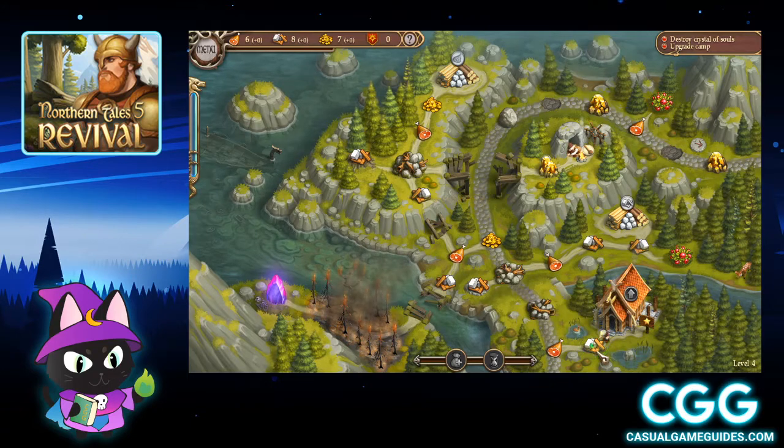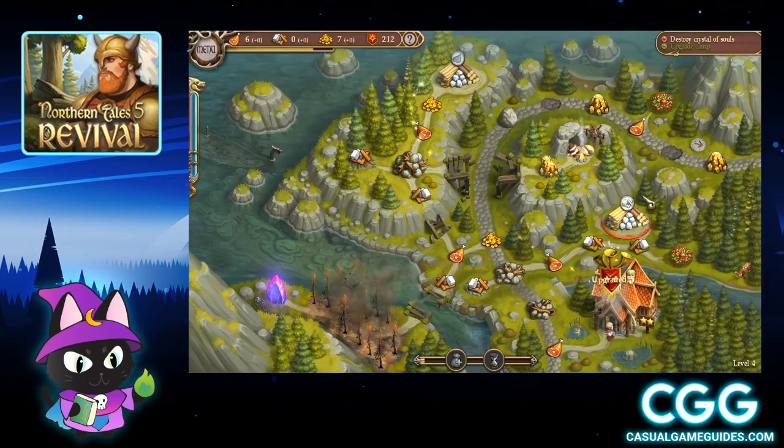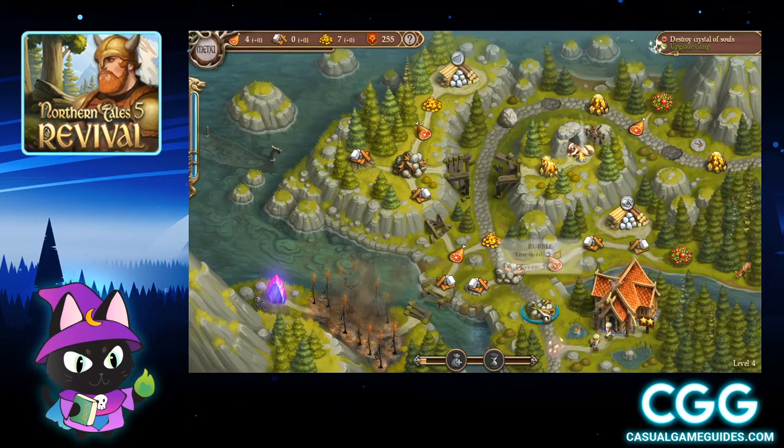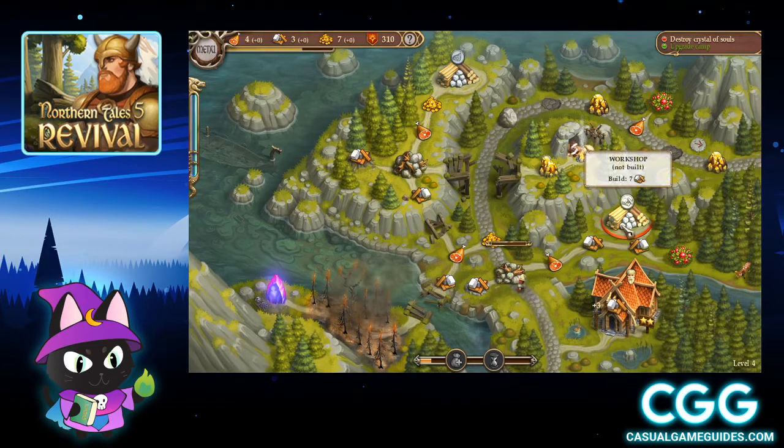First thing I'm going to do is collect these materials and then upgrade the camp. So we've already got the first objective done. Now I'm going to start collecting my materials and I'm going to try and head over to the workshop so I can start collecting supplies.